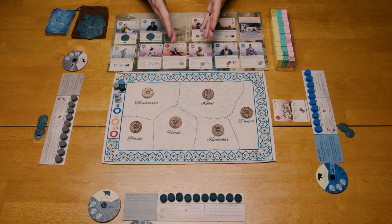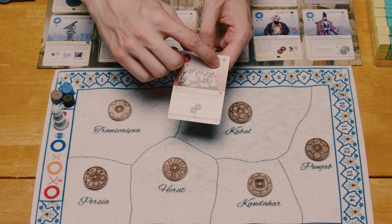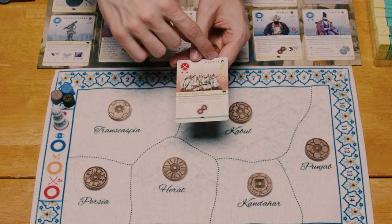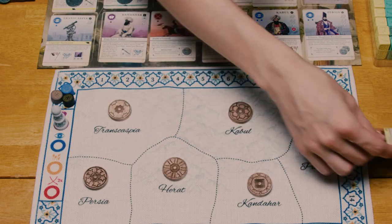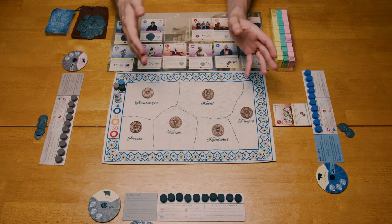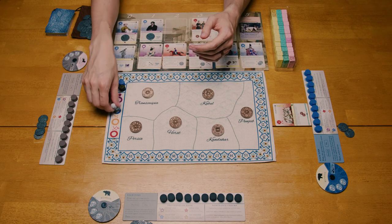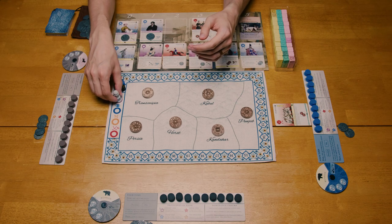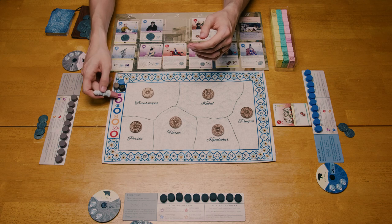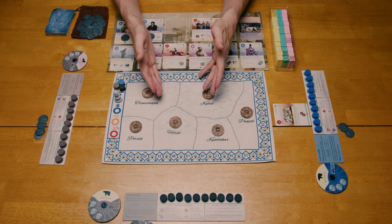Once you've done those things, you then perform any of the impact icons listed on the card. They'll be in the upper right, underneath the location of that card. Impact icons will do things like put armies and roads into the map, insert spies and tribes of yours into the game, or even change the current favored suit of the game. It starts on the political marker, but it may move when impact actions are performed. At this point, the card is now in your court, and you've performed the play action in its entirety.